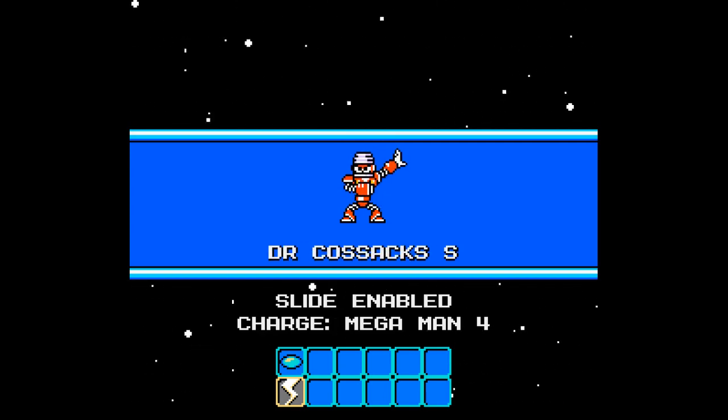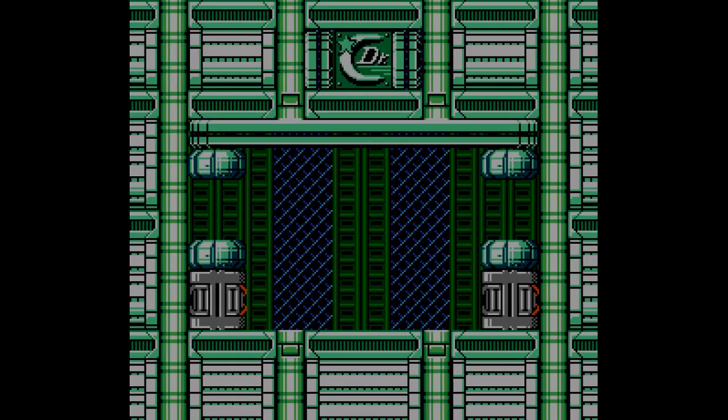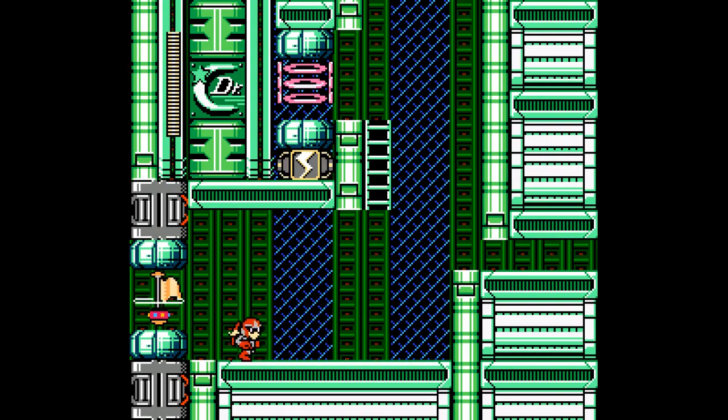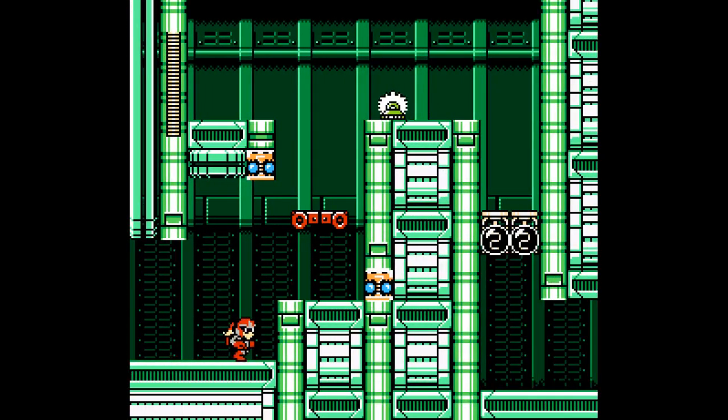So let's just jump right into it. We have the Buster and the Elec Beam. This is a four-passive level, and sweet, we have Proto Man — hopefully he takes double damage. And we can just block this, which is what I'll exploit since we are playing with this guy.